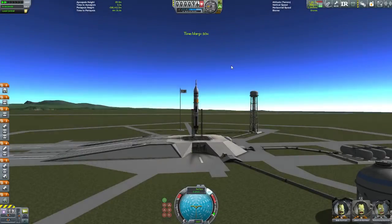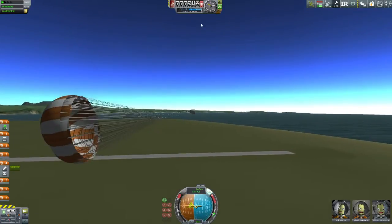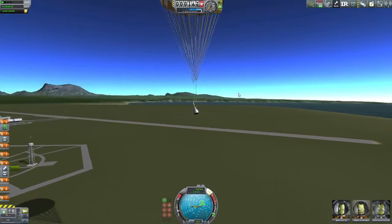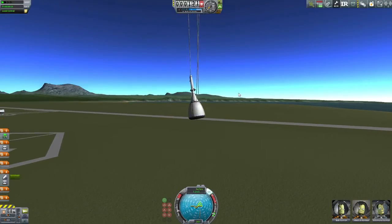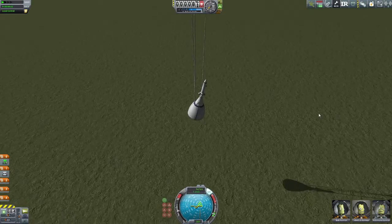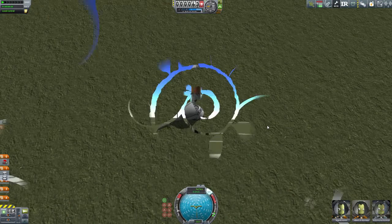There we go — seems to work. I'm also using RealChutes, so I have the better version of parachutes for Kerbal Space Program. I'm trying to see if I can detach the actual shroud, but it doesn't seem to be coming off — oh, there it goes. It finally fell off. We don't need that.